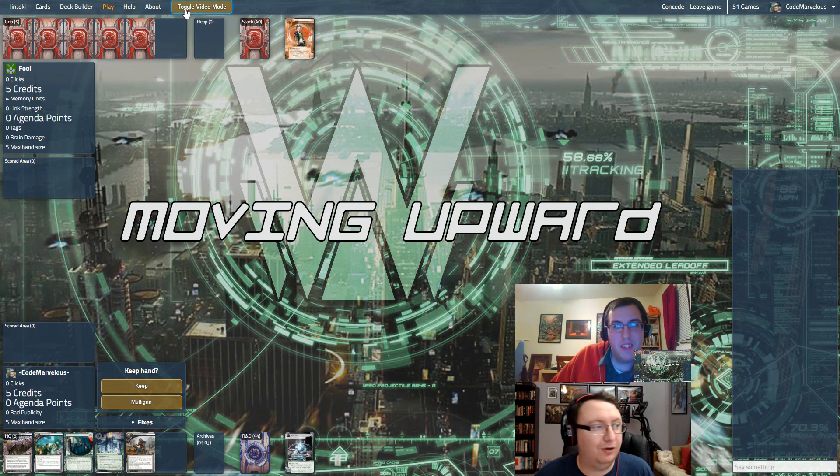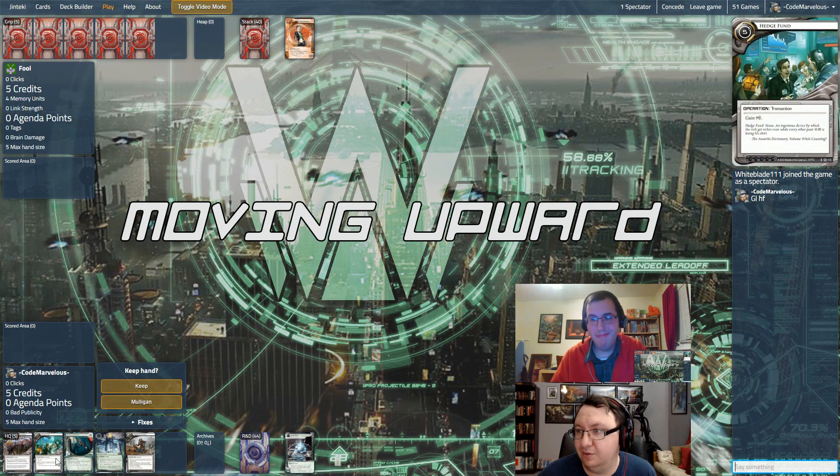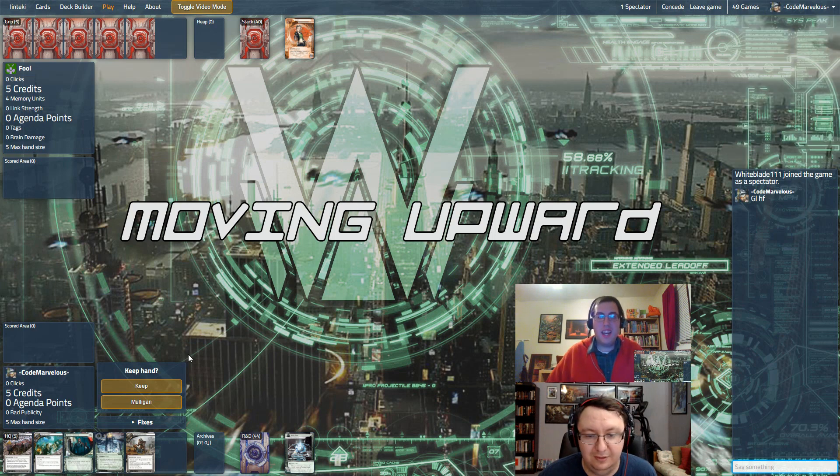Let's toggle video mode and take a look at our opening hand. We've got a Scarcity of Resources, a Hedge Fund, a Hostile Takeover, a Curtain Wall, and a Preemptive Action. I kind of hate this — I'd like to see some ice. Let's mulligan.